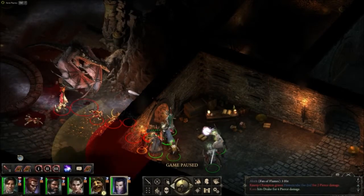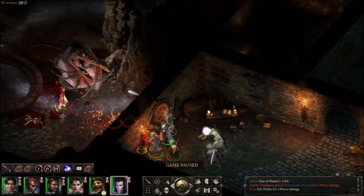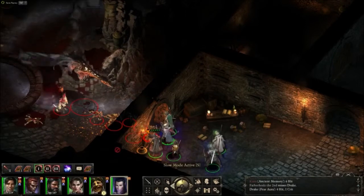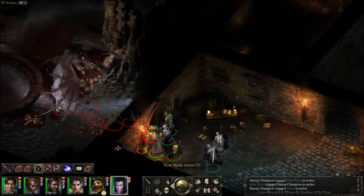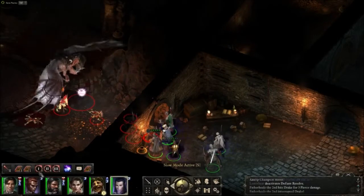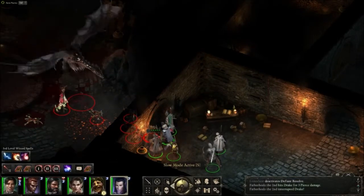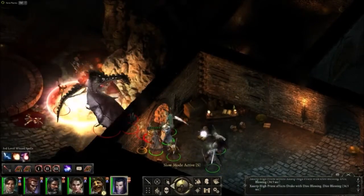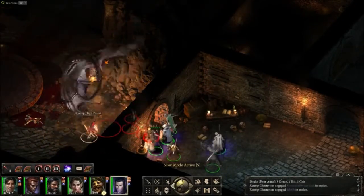If your mage is level 5 and you've unlocked the level 3 abilities, use the ball of flame — I believe it's called — and it detonates on the area. It does a killer amount of damage, as you can see right here — it got rid of quite a few of the enemies.